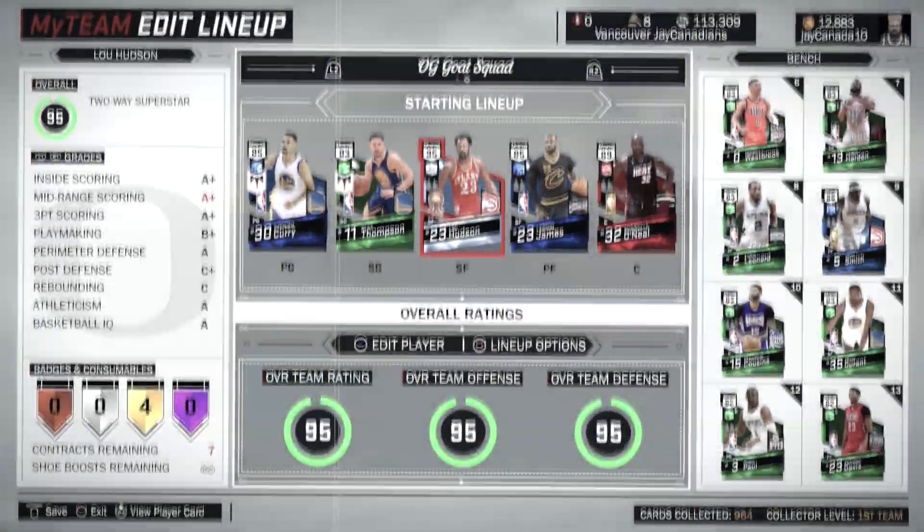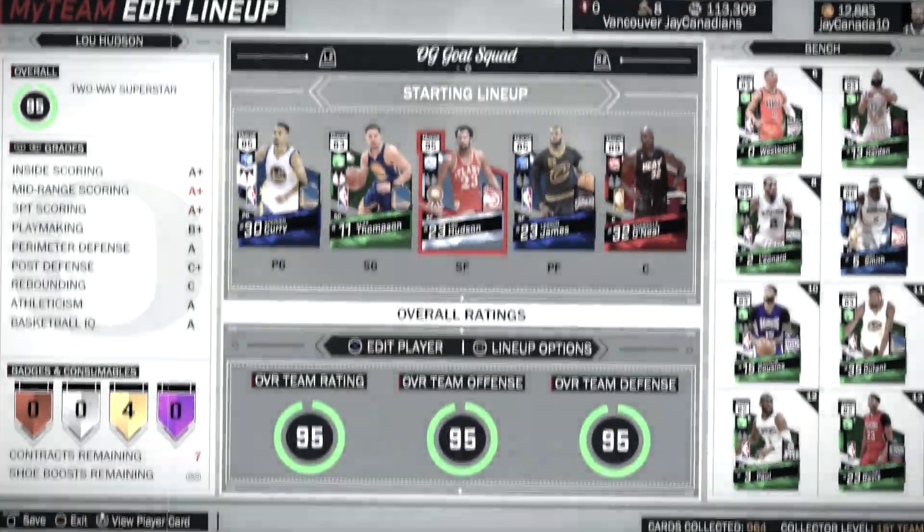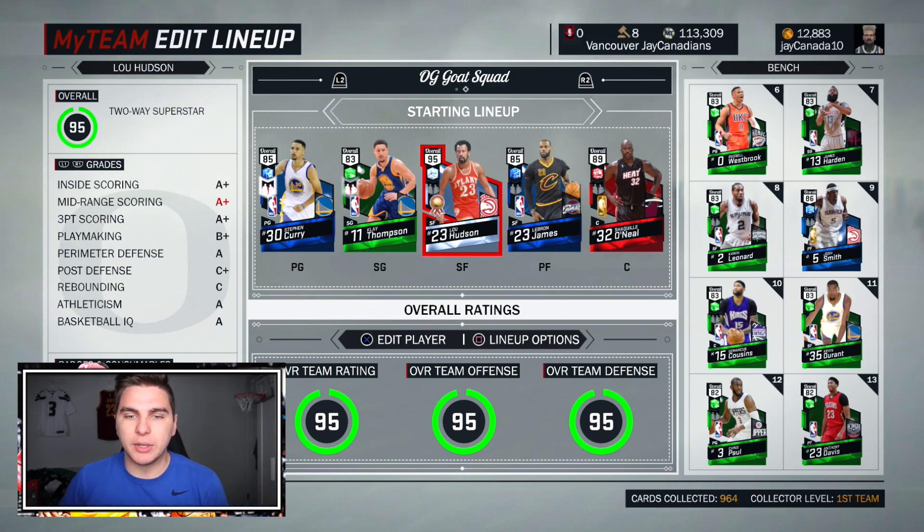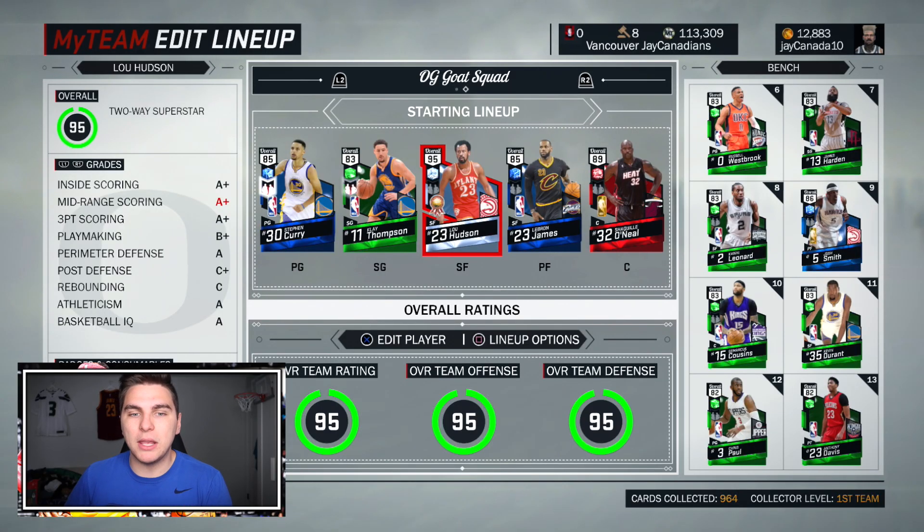Today we are back with another squad builder challenge. This one — the team is pretty cool but it's not the greatest; it's gonna be a struggle. It's the original NBA 2K17 goat squad. You might be confused because you see a bunch of sapphires, but this would have been the best team you could make after the first two weeks of 2K this year.